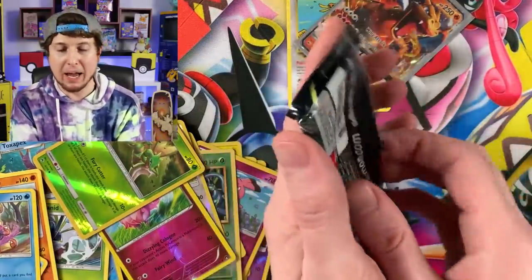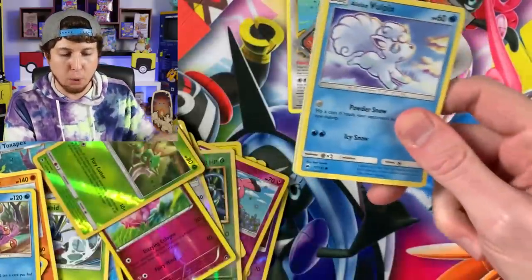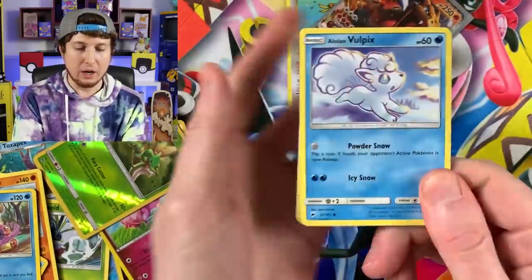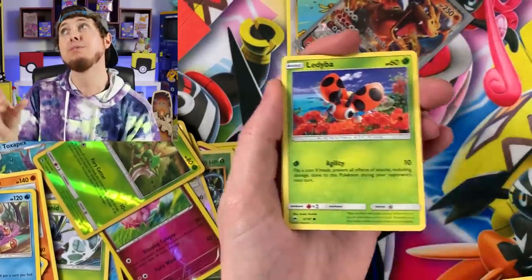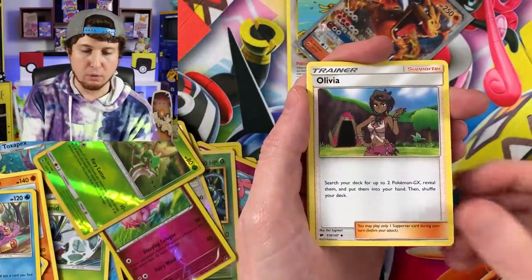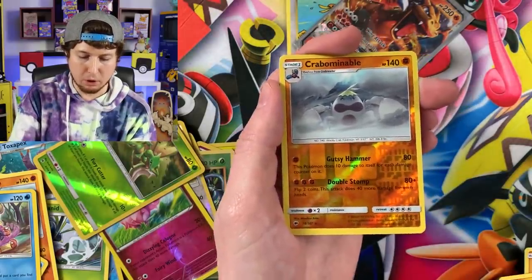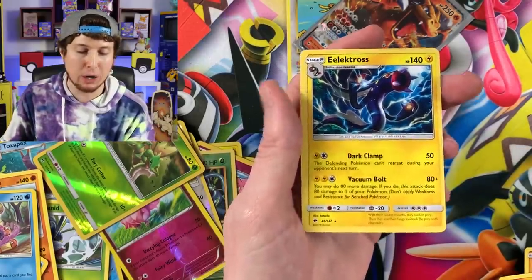Last booster pack: Alolan Vulpix, Hoothoot - it's a bird, fly away bird - Ledyba, Mudbray, Horsea, Olivia, Bouffalant, Charmeleon, Crabominable, code card, and Eelektross. Let's see if we face the same problem in today's Pokemon opening of these Dollar Tree packs as we did in yesterday's video.